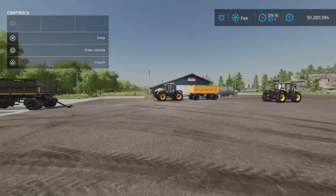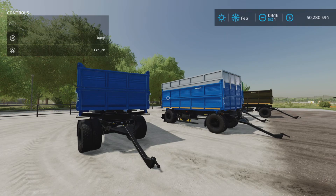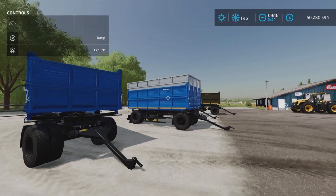And there you have it — that is your Lizard 8560 by R. Mihail on Farming Simulator 22. Thank you all for watching.